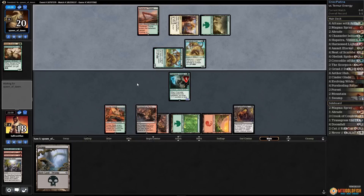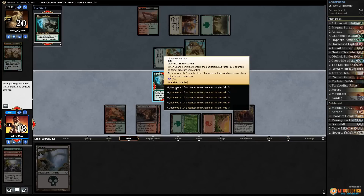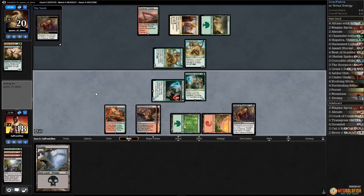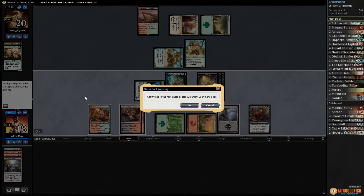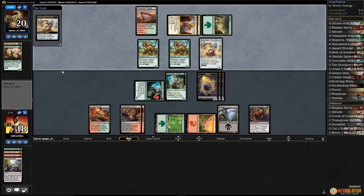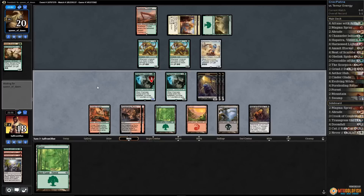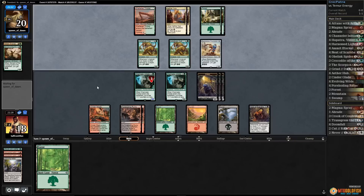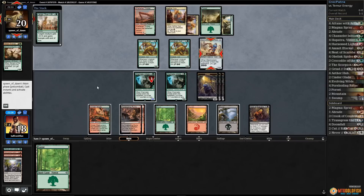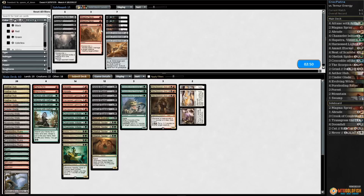More Long Tusk Cubs — oh boy. Let's use Channeler Initiate, put the counters on the old one, get some 1/1s, and play the swamp. Our opponent knows about it — pass the turn. There's an Aether Hub and a Pummeler — we might just die to Pummeler. Opponent passes, we draw nothing, pass. Yeah, this draw's been pretty bad. Pummeler doesn't even need much — any pump spell and we're just dead. And that's the game.